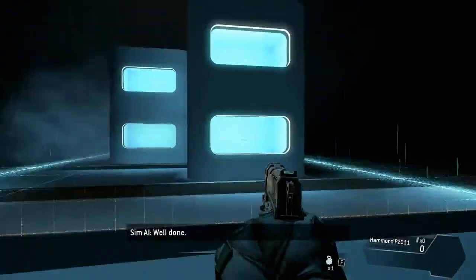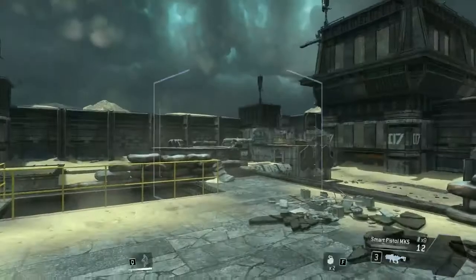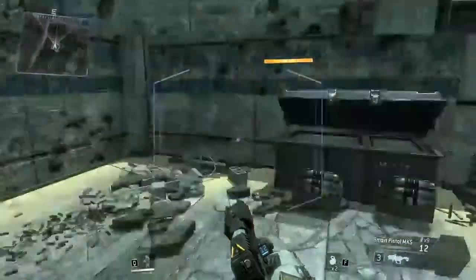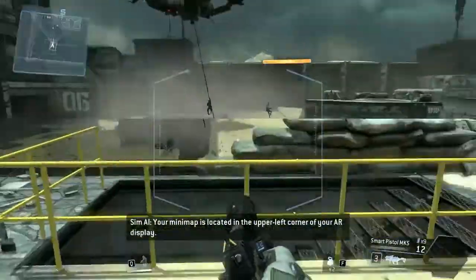Throw a grenade into each of the windows. Well done. Combat scenario initialized. Destroy all opposition in the area. Your mini-map is located in the upper left corner of your AR display.